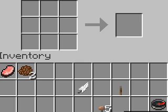Lapis lazuli — you don't need to throw it in the crafting table by itself.